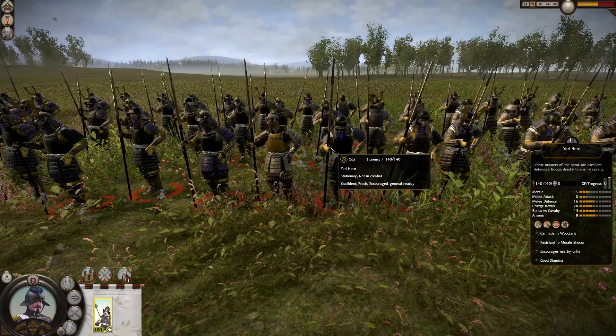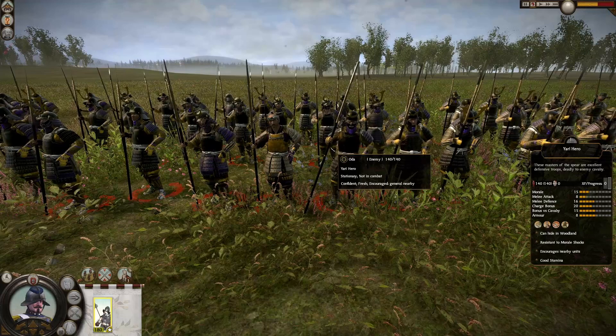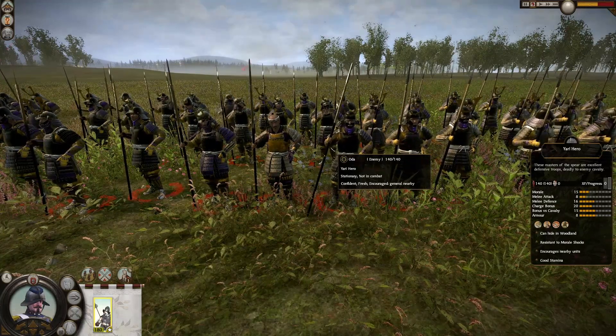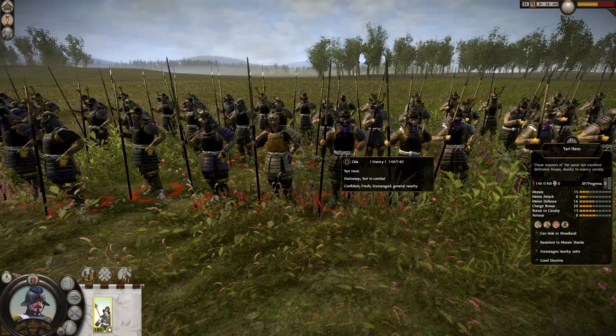As samurai units go, it's very well armored. It also has Rapid Advance, Square Formation, Hold Your Ground, and Second Wind, which is really good. It has resistance to morale shocks, good stamina, and encourages nearby units.